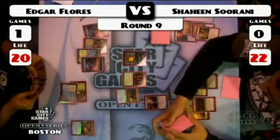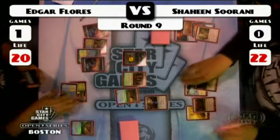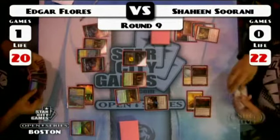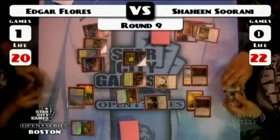Maybe they're only doing one, but it'll conserve some life. Edgar's gotten off three or four activations of Jace — that's pretty big. Is Shaheen just too far behind at this point?